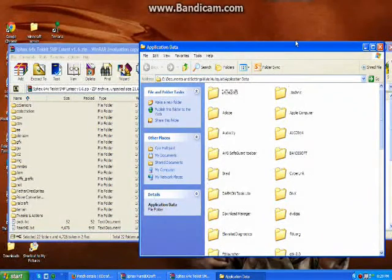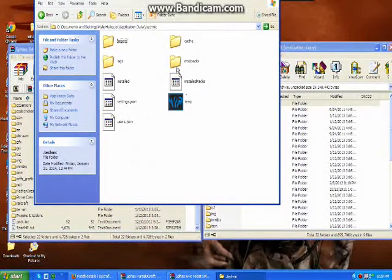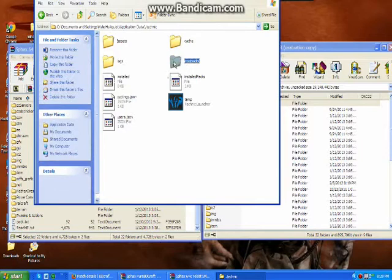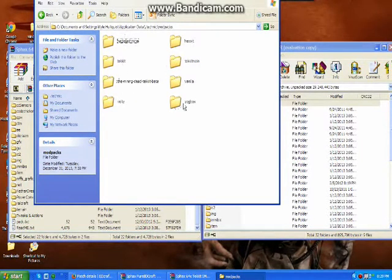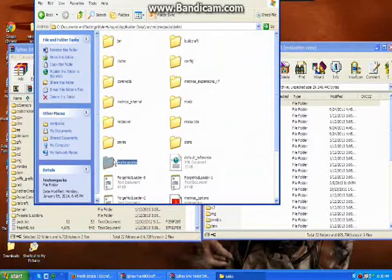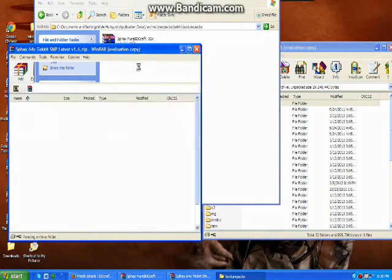Then you go into that folder. You go into .technic. Okay, this looks different on my computer. You go in here, you go into Mod Packs, you go into Technic. Then you go into your texture packs folder. Then you drag and drop the file in here. I have the 32-bit because my computer can't handle 64.